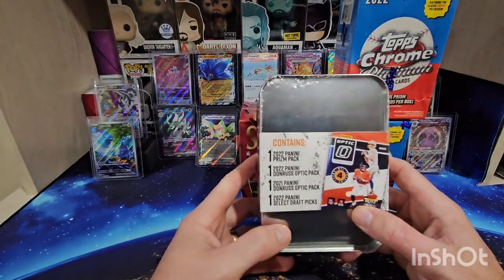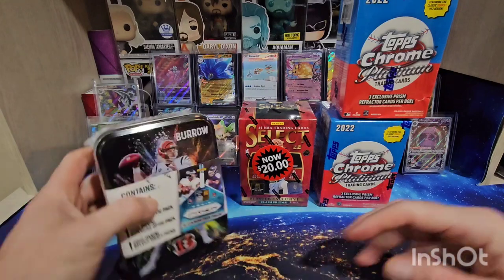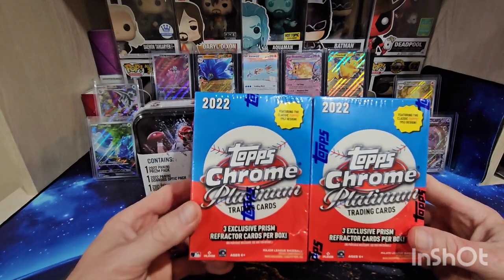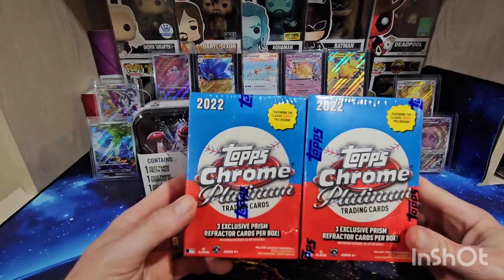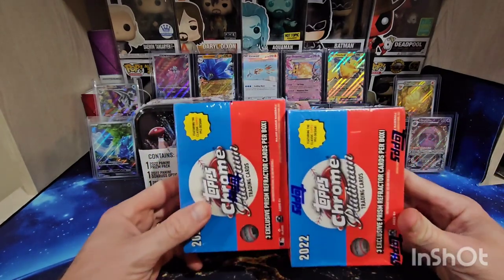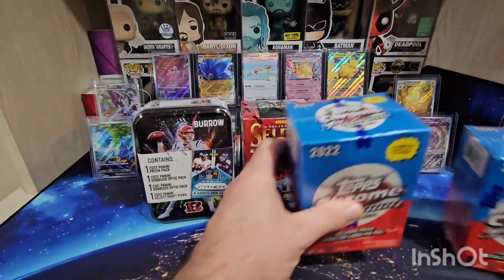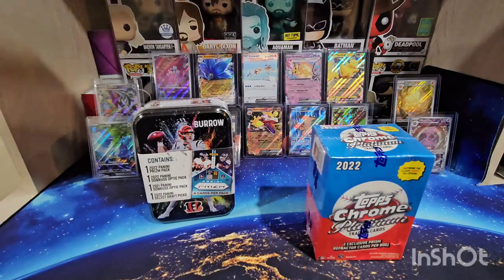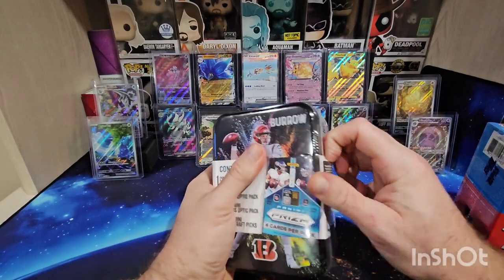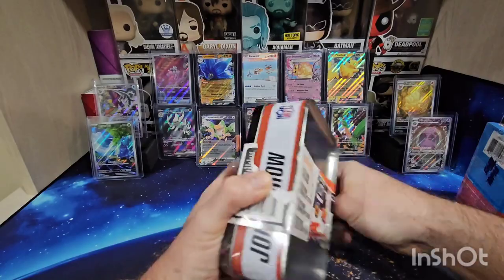If you're not familiar with these, they have a cool tin and inside there's four packs. I've got two of these 2022 Topps Chrome Platinum blaster boxes. I have ripped two of these before and gotten two numbered hits out of both boxes. This is a huge set — 500 cards — so it can be hard to hit the top guys, but I love the look of these. Today I'm going to open the Select, save it, and open these two. This tin was $24.98, about $25 plus tax.